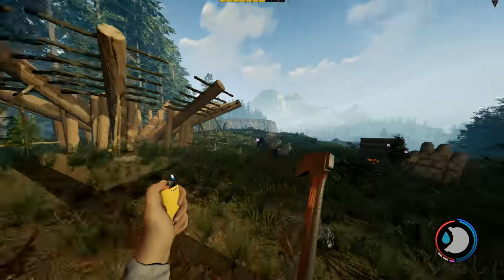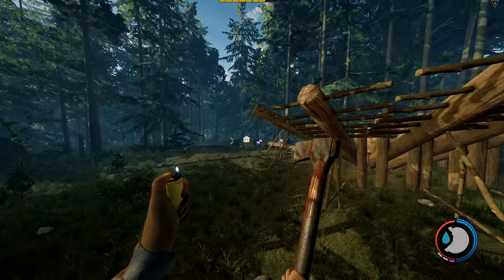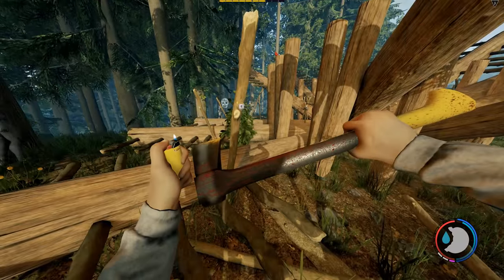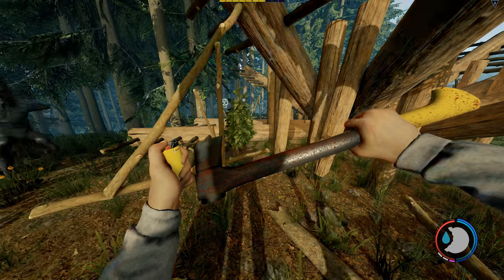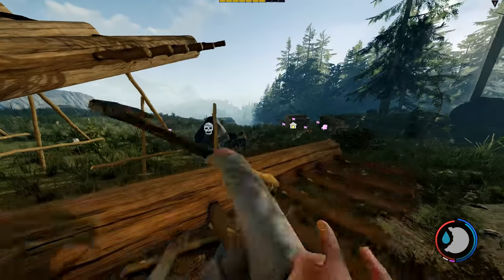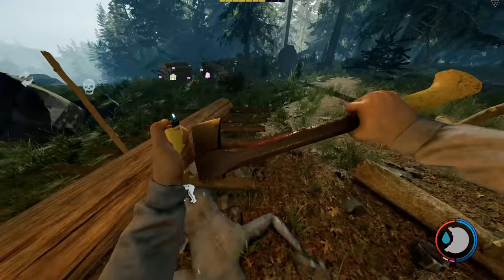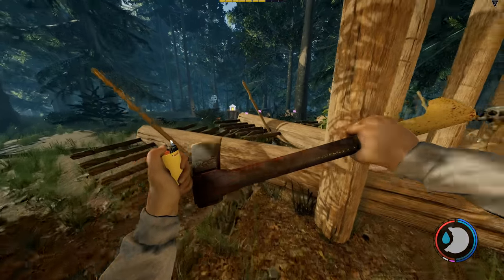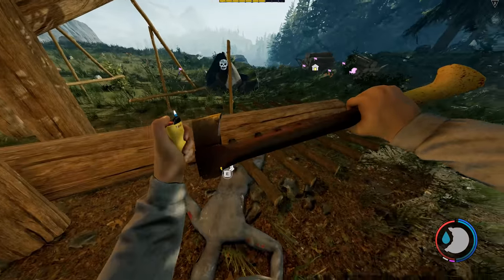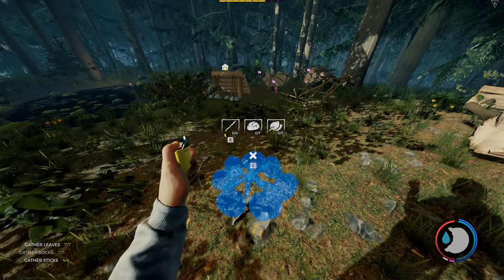Hello everyone, it's Farkat here. In this episode I'm going to be testing some trap ideas I've come up with. Cannibals go for certain structures, so I'm going to focus on that and work out ways to bait them into traps using the things they can damage. They're not overly complicated designs but I'll make them work.